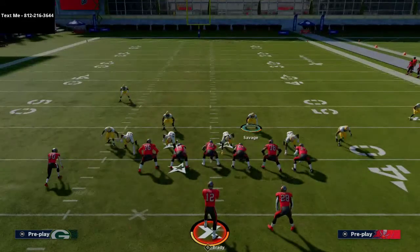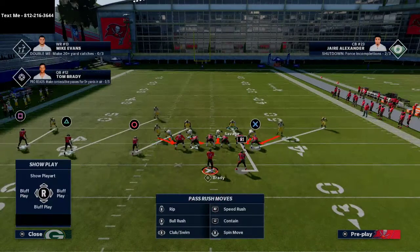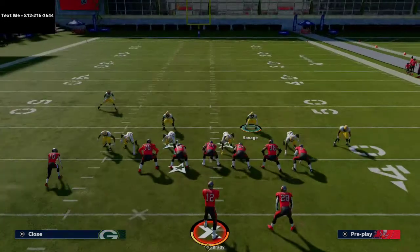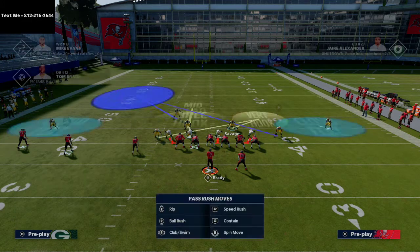Understanding where you can get beat tells you that at the snap of the ball, you should watch for middle of the field routes. If they run a middle of the field route, you're going to be the robber. If they don't — if they're running crossing routes, out routes, hitches — we're going to stop it. But you have to be aware of where you can get beat. The most important thing within this coverage is to stay at home and not abandon your responsibility, which is the deep middle of the field.